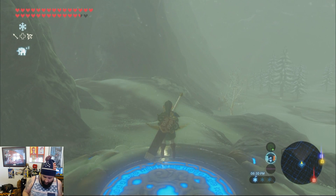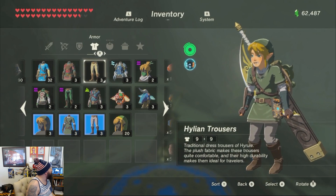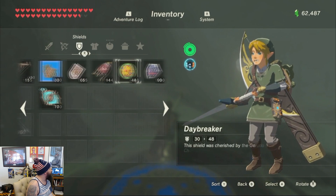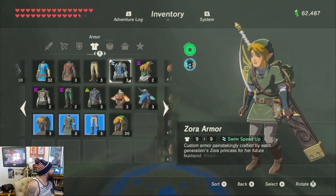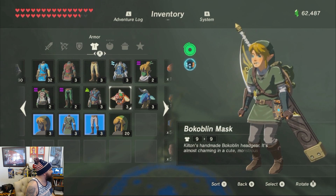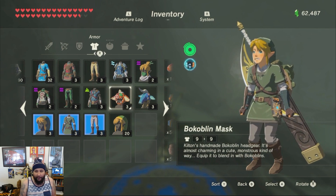I'm going to go ahead and show you — in my game we have some armor, shields, bows, weapons, and all kinds of cool stuff. I'm going to replace my Hylian Tunic, my Hylian Trousers, and one of these masks with Fierce Deity Armor.